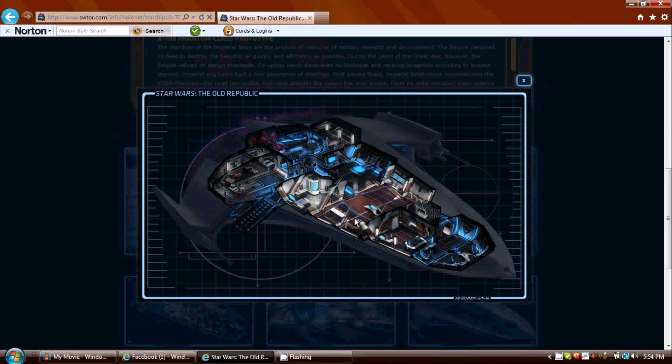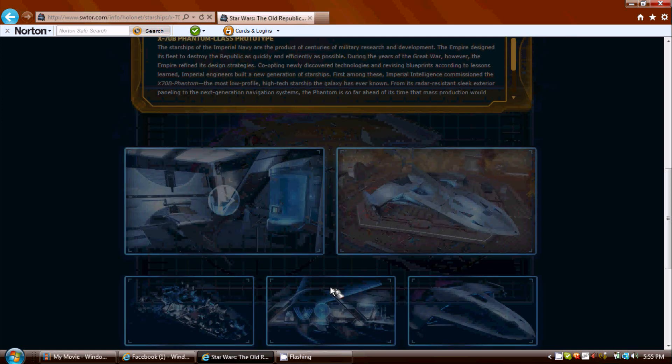This is going to be a lounge area in the middle of the ship — a little lounge area with a little galaxy type map thing. So when you walk over here, you're going to have the control room for flying the ship. And there is the commander seat. Then these are your two drivers, and another little seat over there for someone else on your crew.